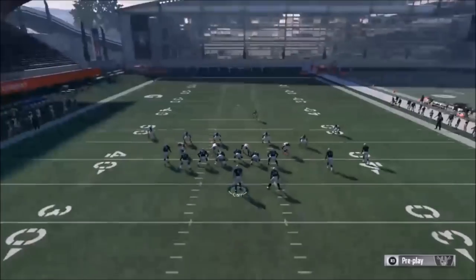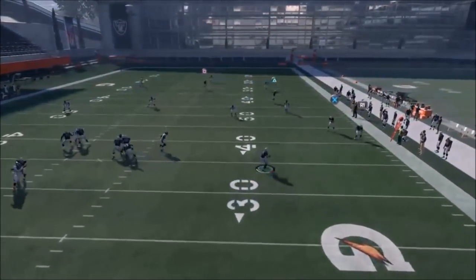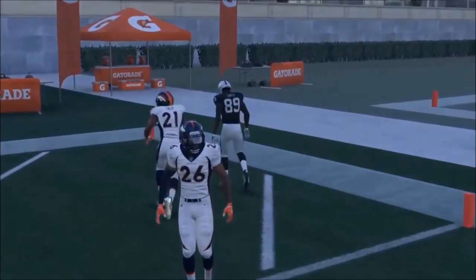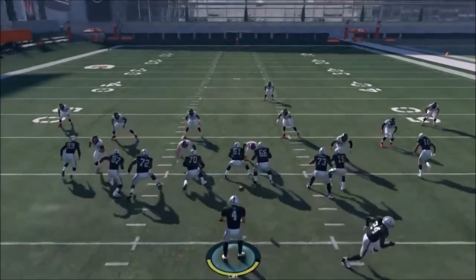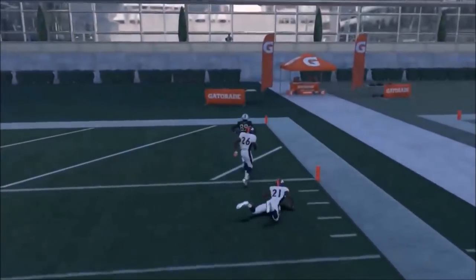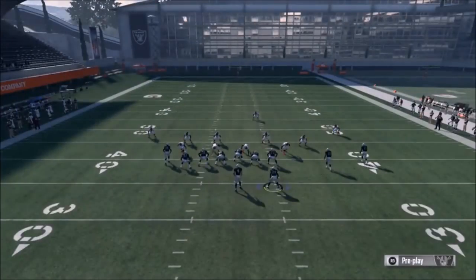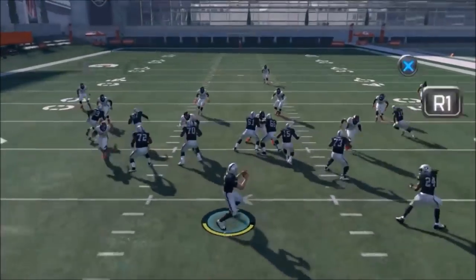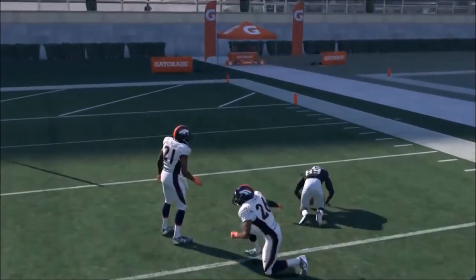It looks like a cover three — we've got the single high safety. We're going to motion in the receiver. He hasn't gotten that edge quite the way I want, but that's fine. We're going to pass lead this and bullet it. We have to really lead that out properly — and we get the touchdown. The one thing you guys are going to want to lab is the angle at which you're pass leading to make this play successful. It's a tighter window than some of my one-play touchdowns, but you can see he's getting past. If Cooper was a little bit faster, it might make a difference too.